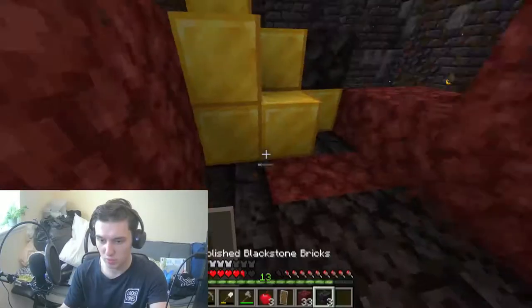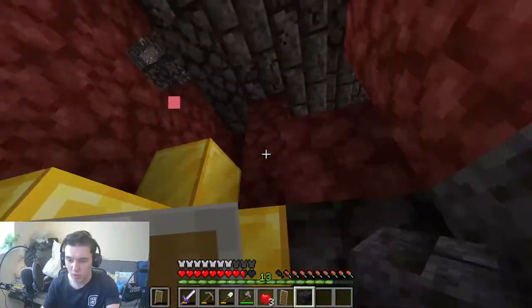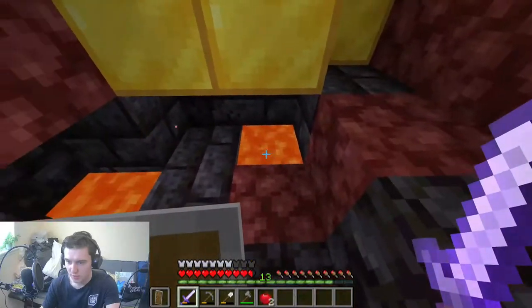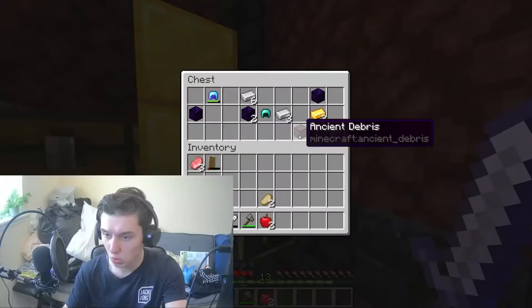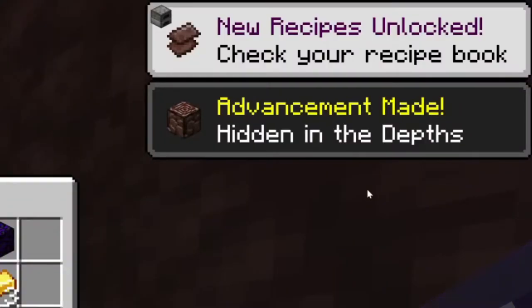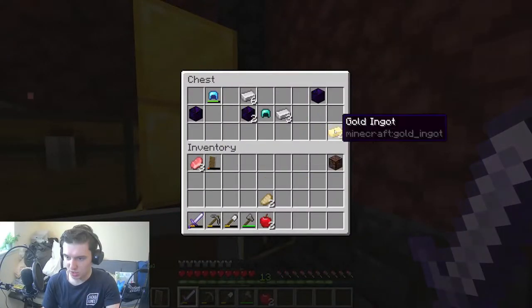That could have gone way worse than I wanted but it's working. Man, I really hope there's a diamond pickaxe in here. Let's do this — it should be fine. Engine 3! Hidden in the depths — there we go. Got some diamond helmets, a bunch of gold. I like to see this sort of stuff.